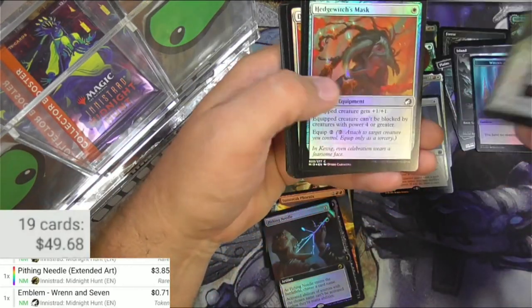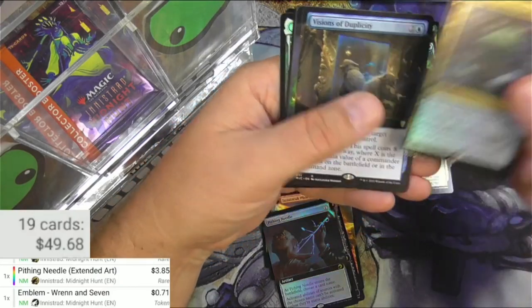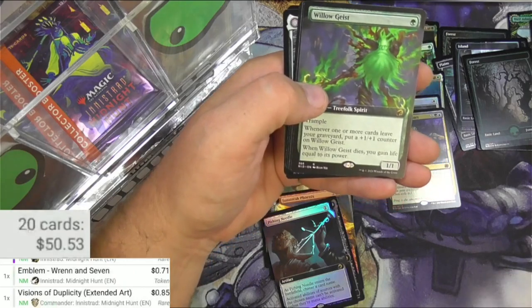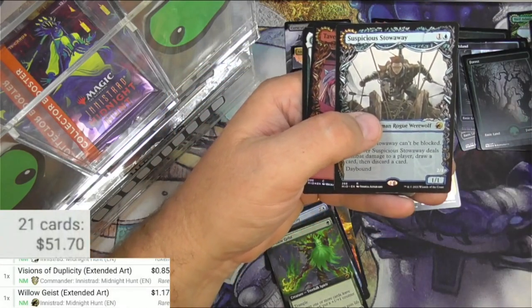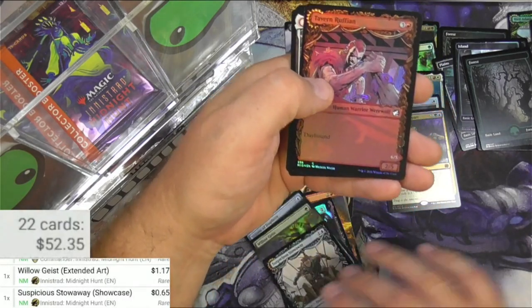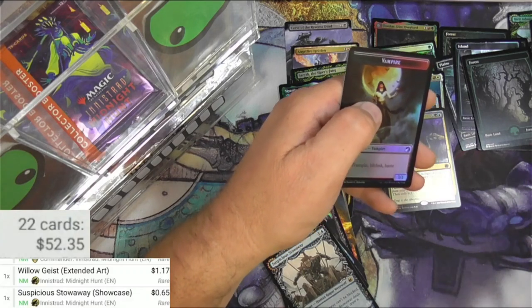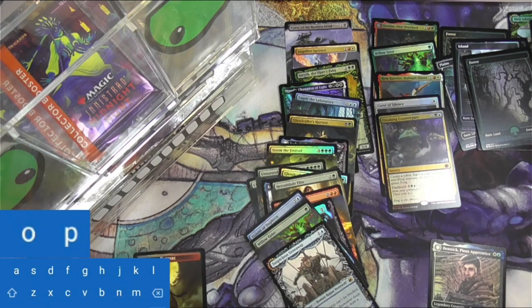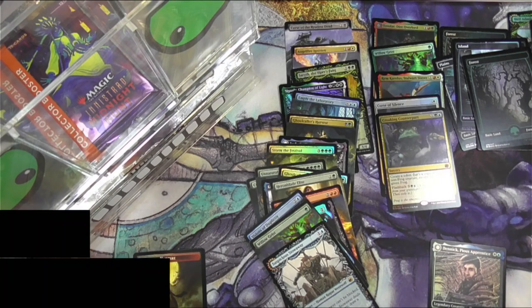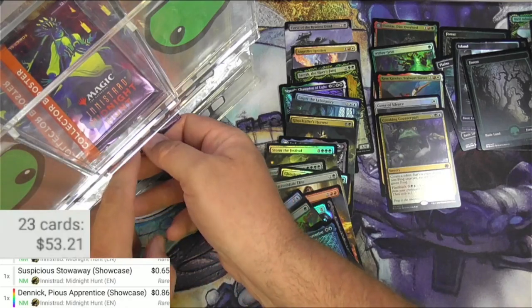Next up - Coven Warriors, Mystic Skull, Forest, Croaking Counterpart - this card's hilarious. Visions of Duplicity, nothing big. Willow Geist Extended. Shady Traveler. Stonking Predator. Suspicious Stowaway - we got a Rare at least - 65 cents. And a Denic Showcase, Pious Apprentice - flips to the Apparition. Too much glare to scan, so I'll add it manually. Denic Pious Apparition showcase - 55 cents non-foil, 86 cents foil. Maybe someday that will trend upwards in price a bit.